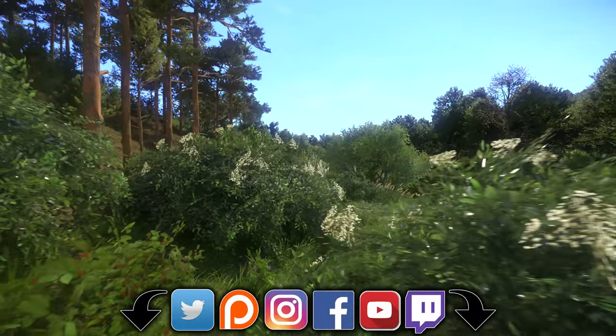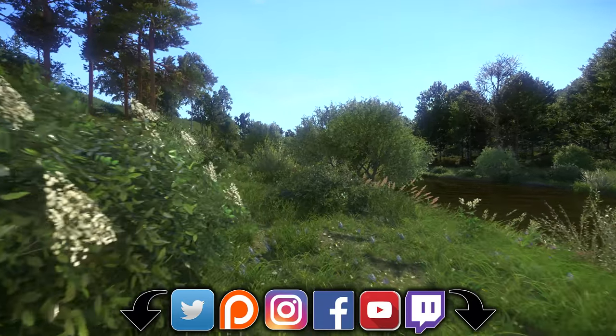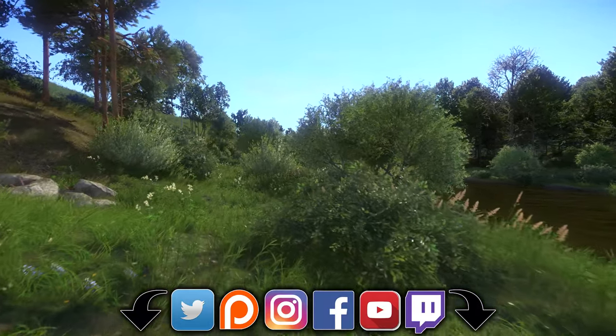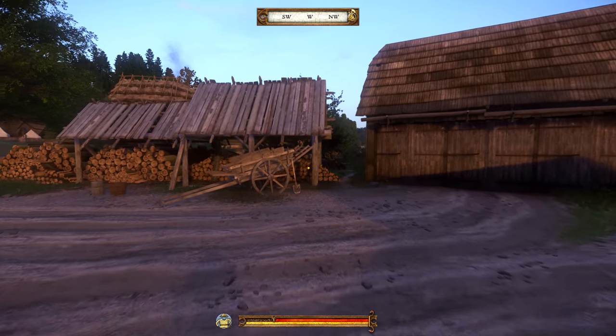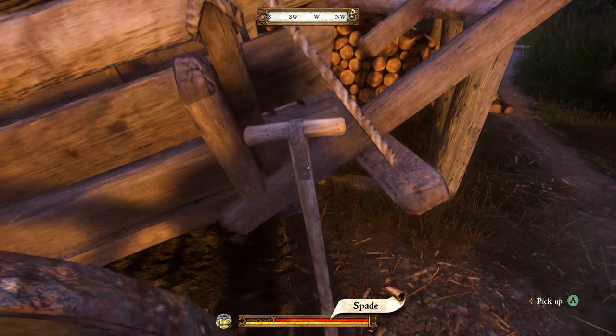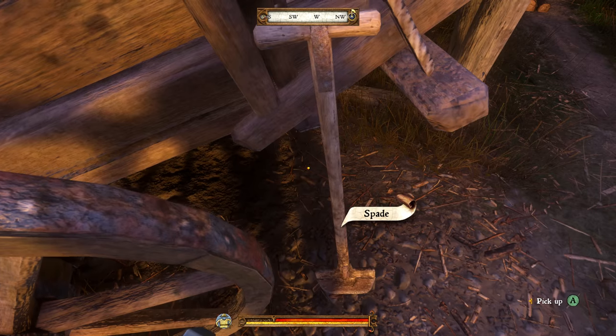Timestamps for each of the treasure maps can be found down in the description along with links to my social media and other Kingdom Come Deliverance guides. Now, before setting off, what we'll need is a shovel. The easiest way to get one is at the Retire Mill where you exit the prologue — it's right here next to this cart and it's yours for the taking.